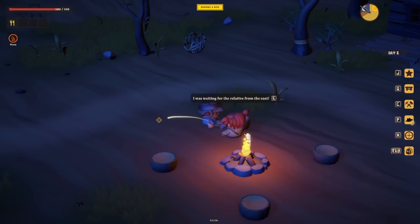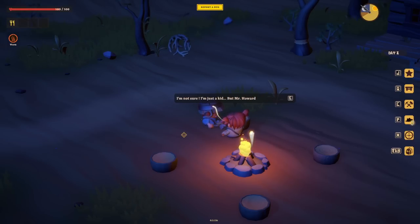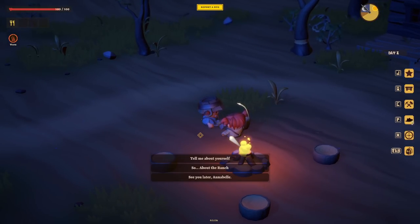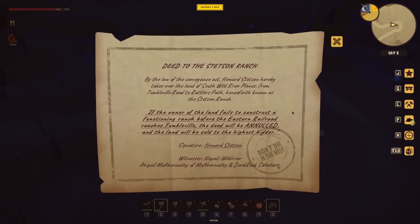'What is this?' The deed to Stetson Ranch! 'Mr. Howard seemed worried.' I'll read it. Deed to the Stetson's Ranch - by the law of the Conveyance Act, Howard Stetson hereby takes over the land of South Wild River Plains from Tumbleville Road to Rattler's Path, henceforth known as the Stetson Ranch. If the owner fails to construct a functioning ranch before the Eastern Railroad reaches Tumbleville, the deed will be annulled and the land sold to the highest bidder.